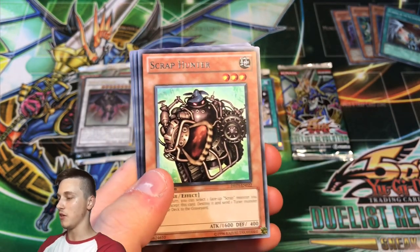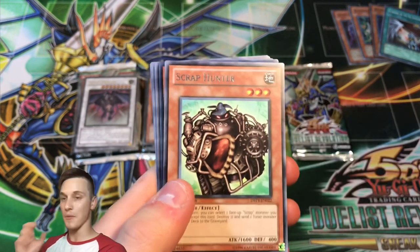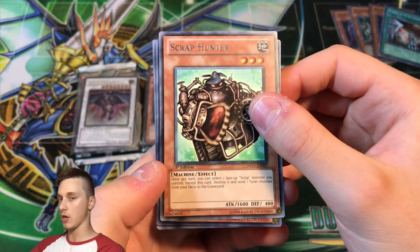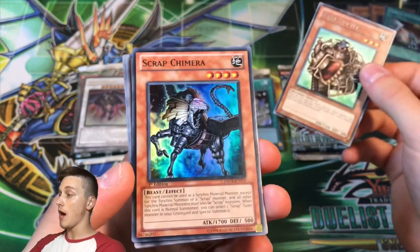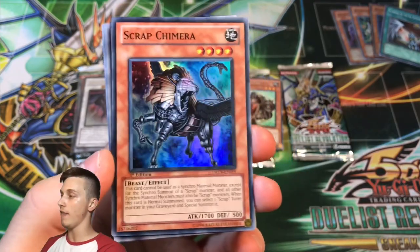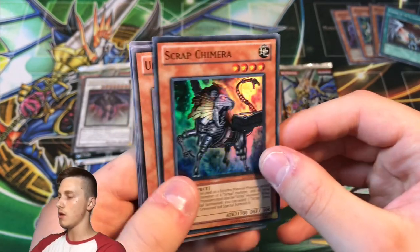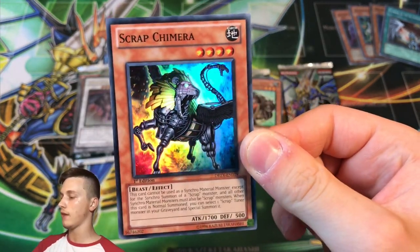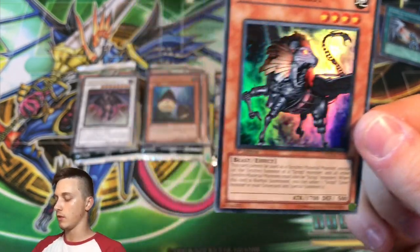Scrap Hunter is the third card in, and I'm pretty confident we have something behind it. It's another monster — pull number three — what do we have? It's Scrap Chimera, Super Rare! Interesting. I can't recall ever seeing this before — a beautiful card.